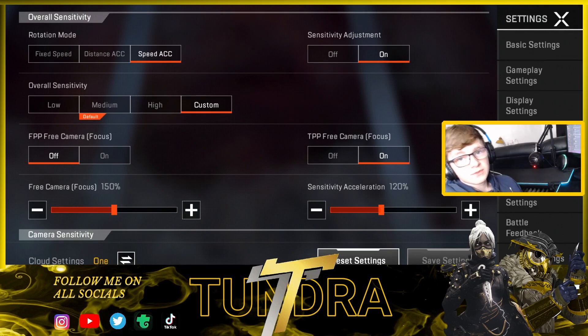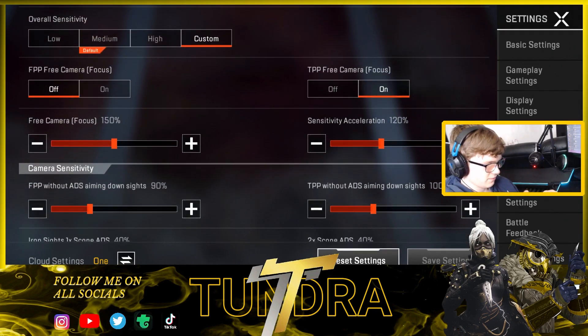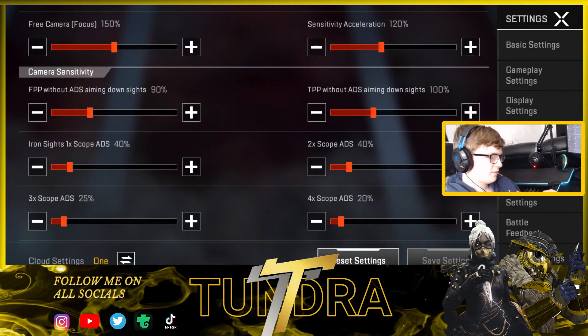First of all we're going to be taking a look at my sensitivities. I do run Speed Excel, I've got a sensitivity adjustment on — I'll be honest I don't really know what that does, but it works. My overall sensitivity is on Custom because I fine-tuned it all myself. I don't use TPP so ignore the TPP settings. My free camera focus is on 180, so I can make really nice hip fire sprays without it being too quick that I miss all my bullets. I'm also on Speed Acceleration.